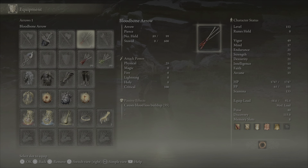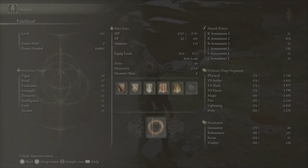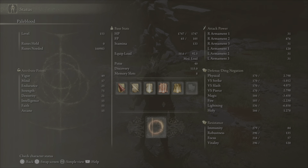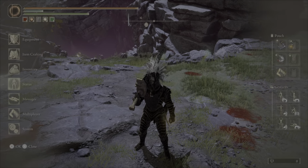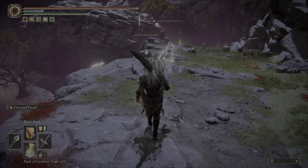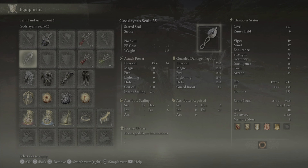The weapons we're using — well, these are my stats: 49 vigor, 75 strength, and 55 faith. I stopped levelling at 153. You probably want to go for 150 if you're doing PvP.